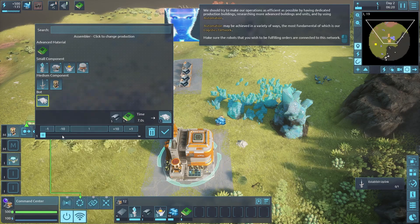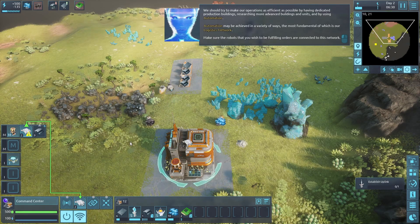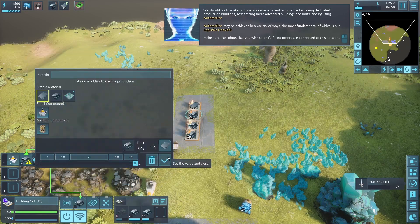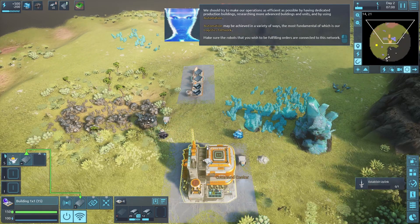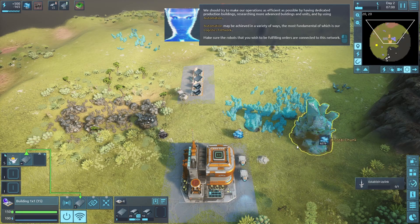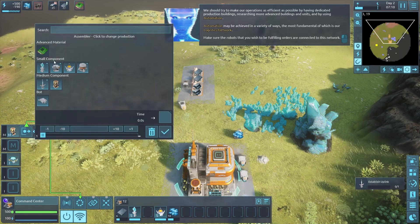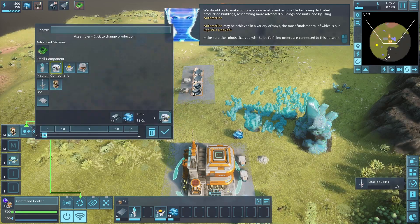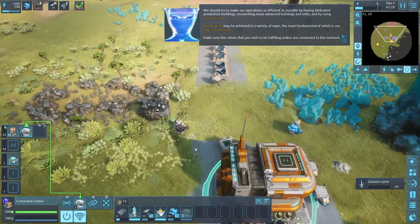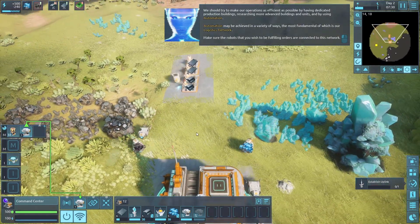Let's build two more of these guys, and then get a couple more miners out there. Can we switch one to do metal plates as well? Now I get it - we should have ones making chips too. Click here, I need a couple of these. It's a fun little logistics game - a little bit of Satisfactory, a little bit of Dyson Sphere.